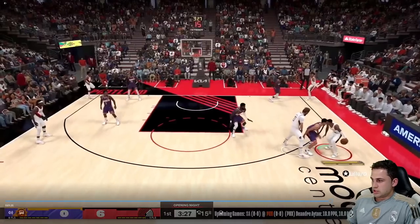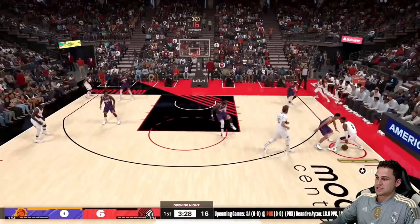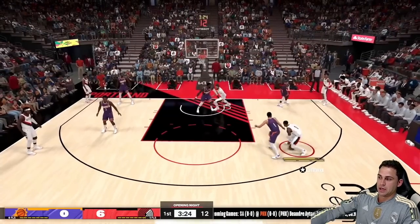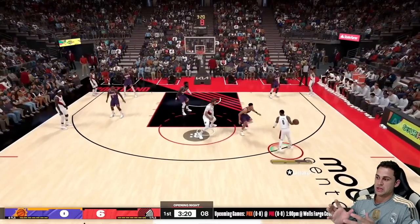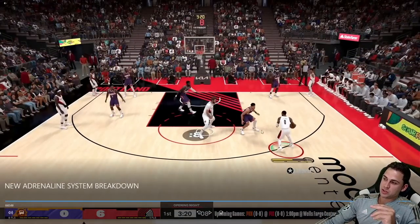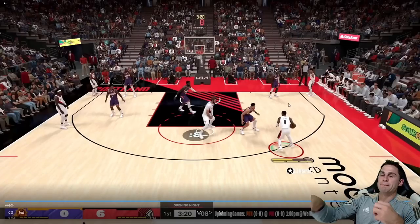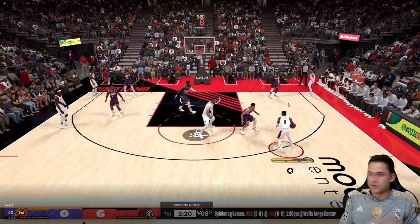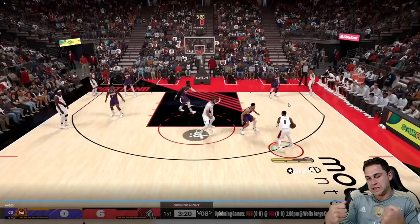Adrenaline loss isn't just from being bumped. I fought through a crab dribble against Devin Booker and kept all three adrenaline bars the entire time — he was bumping me throughout. So it's not that any physical contact makes you lose adrenaline. It's mainly when you're driving into the opponent at full speed, where two forces are fully colliding. You can run, spam combo dribbles, do whatever you want — you don't lose adrenaline unless there's that full-speed body-up contact.